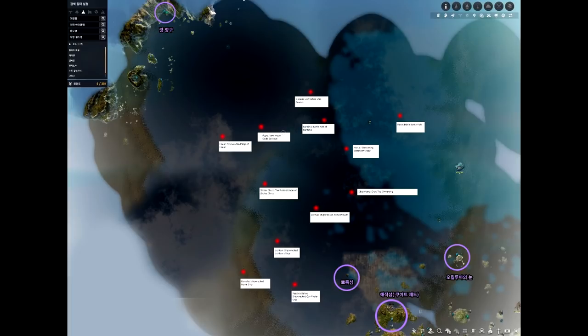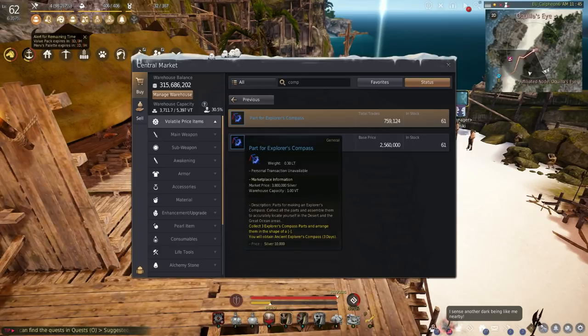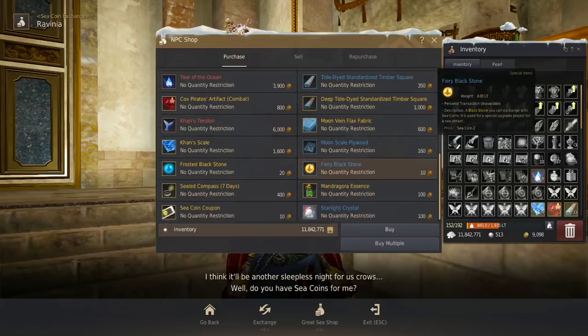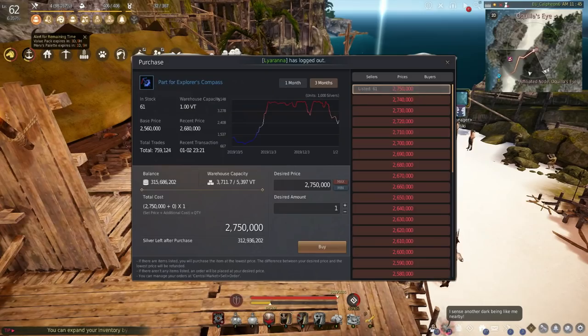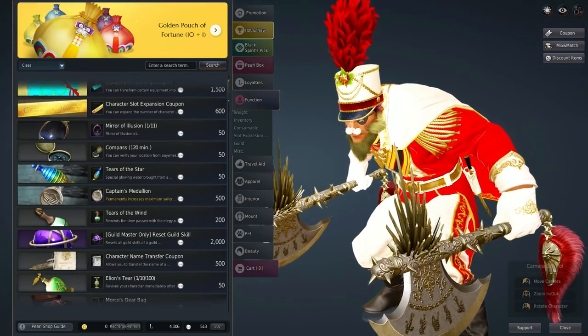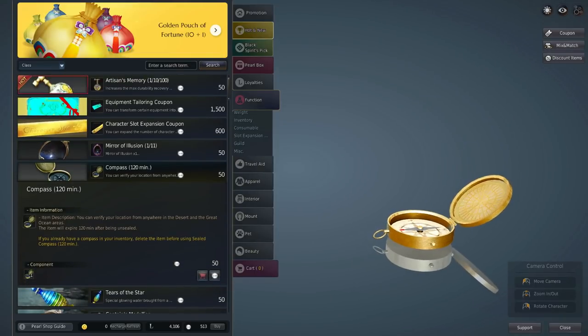Which compass to choose? I personally recommend the market compass — it's silver and easy to get. The next option is the seven-day compass from Crow's Nest, which you exchange for 400 coins. I've done that a couple of times because I keep forgetting my compass. Or there's the most 'convenient' option — sarcasm intended — the 50 pearl compass for two hours, useful only if you have a five-second memory.